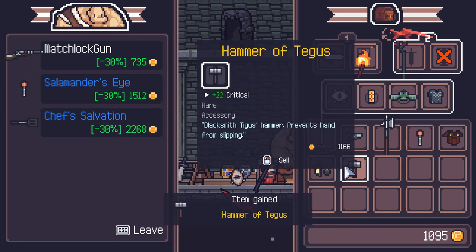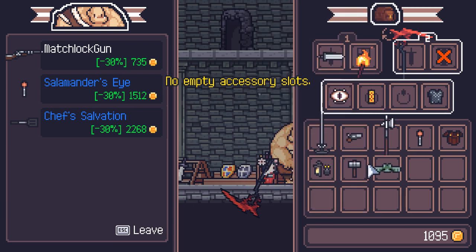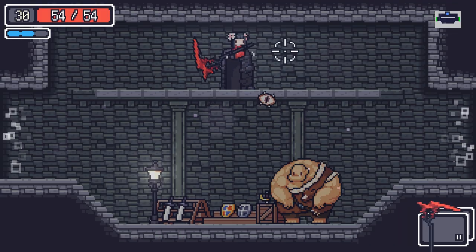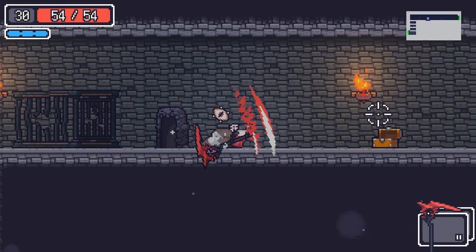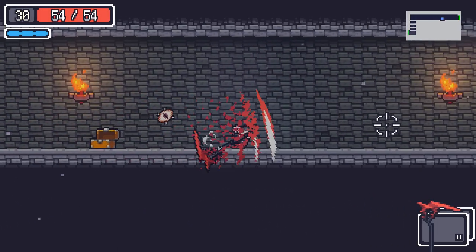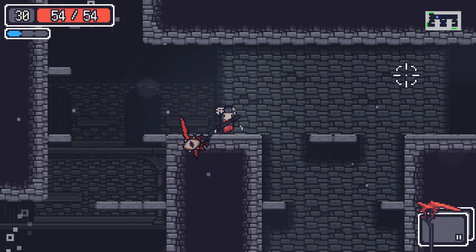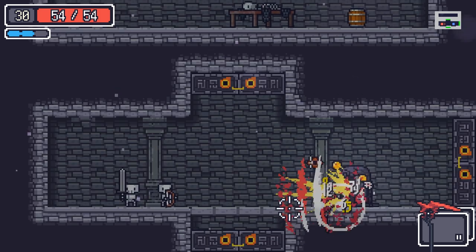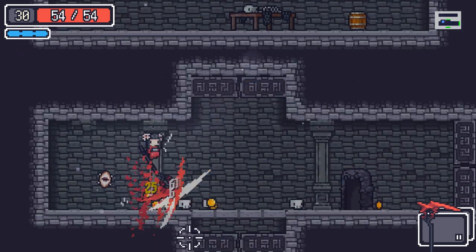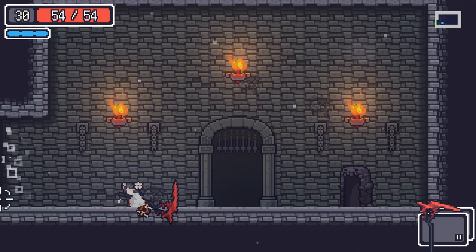So we wanted to get the Hammer of Tengus — toss that on instead of the green bat. Green bat just isn't as helpful. Let's keep going. It's only going to get worse. I hold no illusions that I'm probably not going to win this run. I really probably am not going to win this run. Just because.